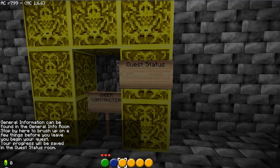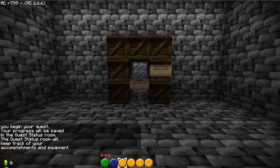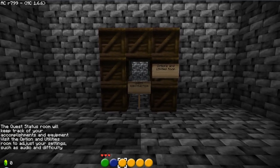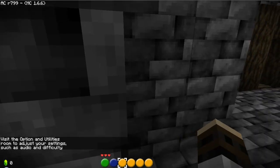Stop by the quest status room before your quest — your progress will be saved. I don't know if you guys can see that, but you are. I think you can. The quest status room will keep track of your accomplishments and equipment. Visit the option utilities room to adjust your settings, such as audio and difficulty. But can't I do that in the menu? I don't know.